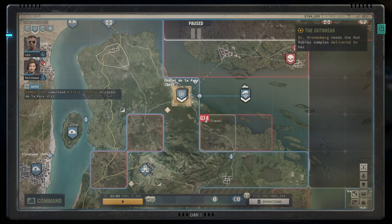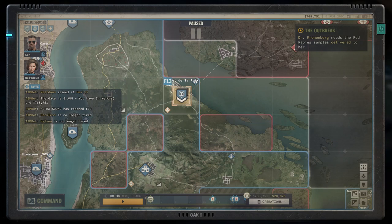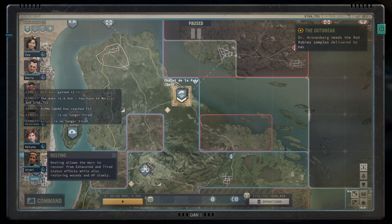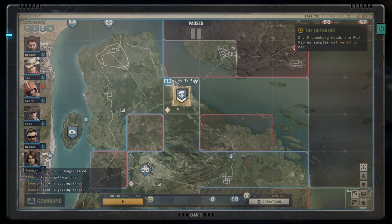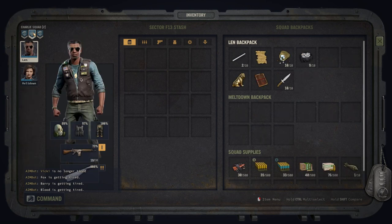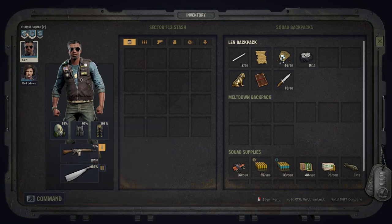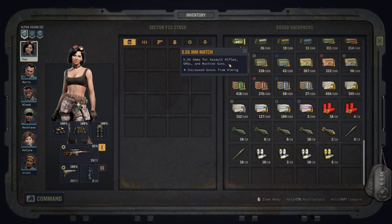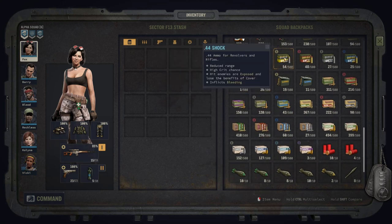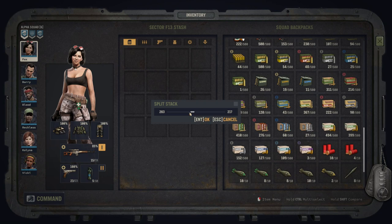No one else can be trained here, so everyone is just resting up. Meltdown gaining health — nice. Reckless and Kalina are no longer tired, having travelled on the boat. That's really good. Let's go sector stash and do the reloading while we're here. We need a little bit of .44 and a little bit of 7.62 NATO. There is loads of .44 — let's split this and send some to Charlie Squad. 250 is way too much, let's say 100.